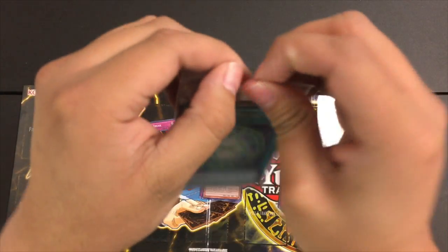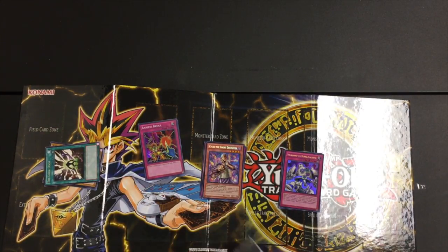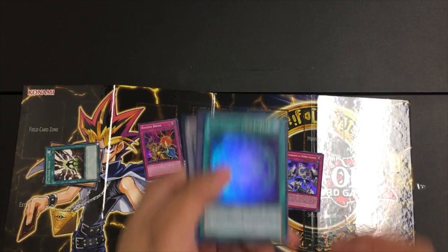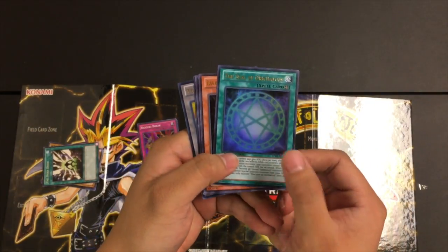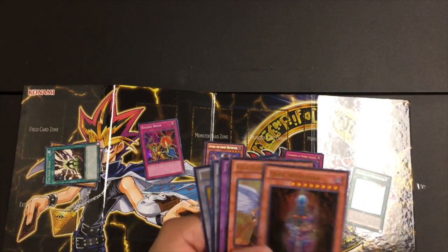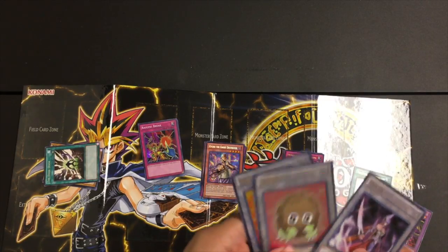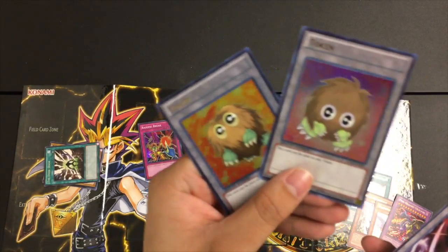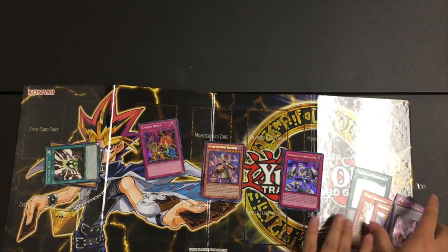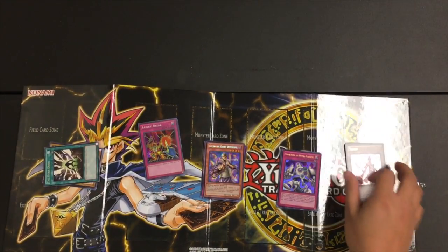Let's go over our promos. We got Orichalcos — however you say it — Dark Necrofear, Guardian Eatos, Five-Headed Dragon, and then your three tokens — little cute Kaiba tokens. We'll cut and be right back with the total and whether or not it was worth it.